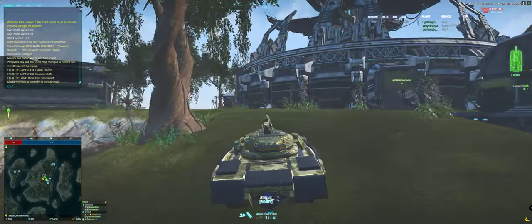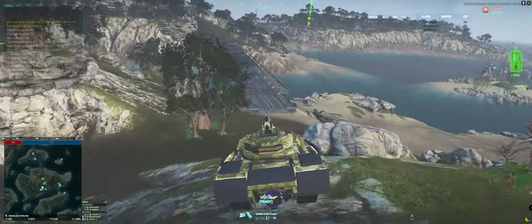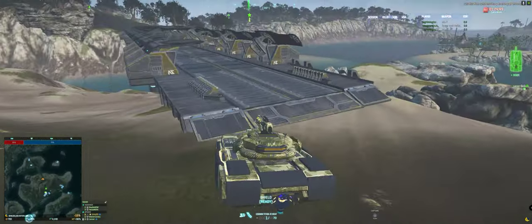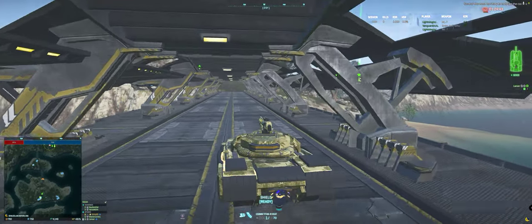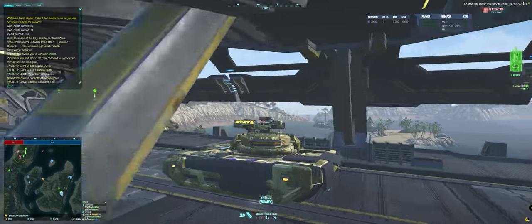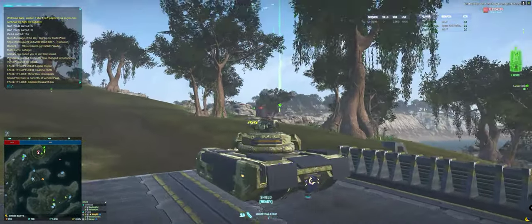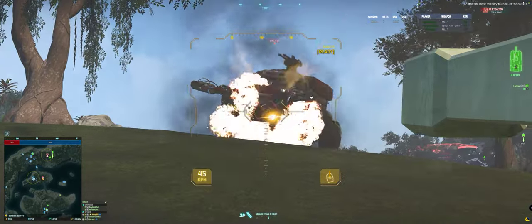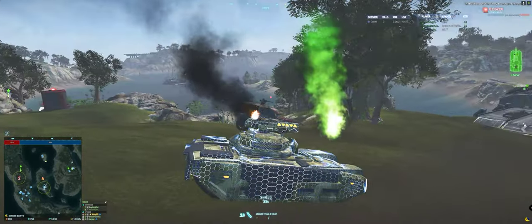I'm going to make my way over to Tenay. I don't really see a whole lot going on. Sometimes the air is just rife — see, there's three Mossies just right there. So that's what the Flanker is for. Player bases are pretty helpful here. And that looks like a Flail.